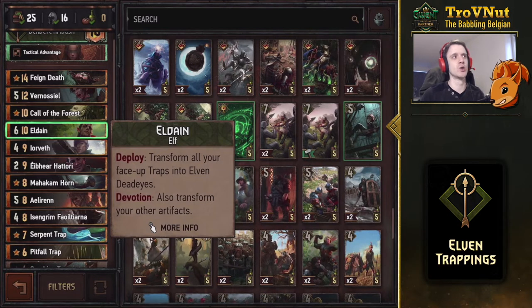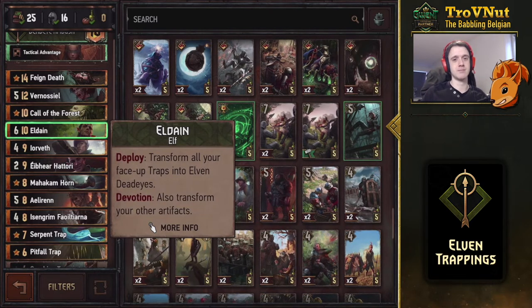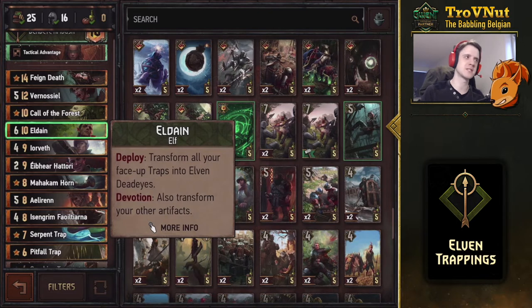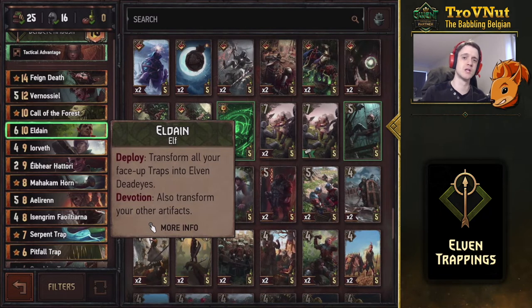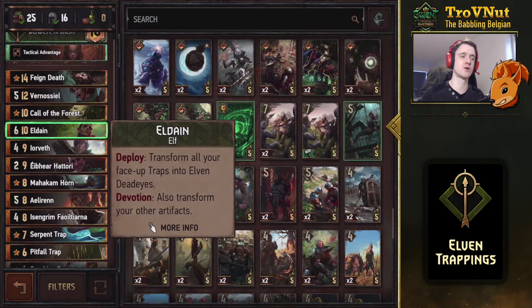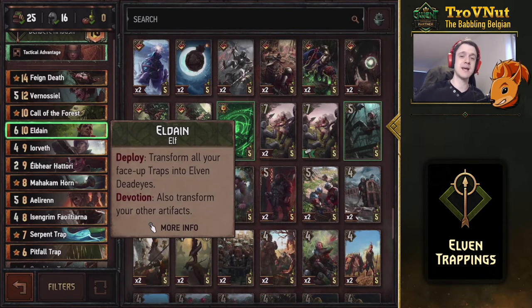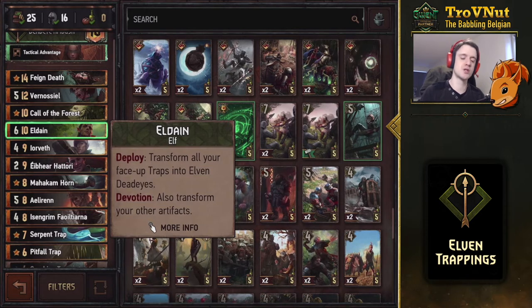Eldain — on deploy you transform all your face-up traps into Elven Dead Eyes, those three-power elves, ensuring that all the traps you've played and triggered now become three points each. This card is easily 12, 15, or 18 points, especially by the end of the final round — a huge finisher. On devotion, which this deck has, you also transform other artifacts. Be careful not to play Eldain if your scenario card hasn't fully played out yet, since it would transform that too — but if played last, Feign Death becomes another Elven Dead Eye for three extra points.